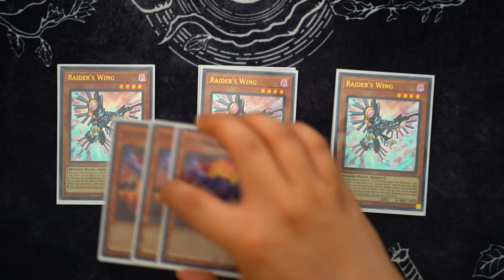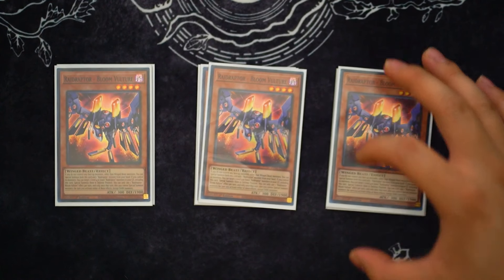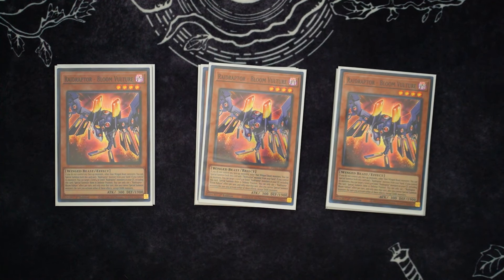Next up, a new support card, we're playing three Bloom Vulture. This card is actually nutty. If you control no monsters or only Winged Beast monsters, you can use the hand effect to special itself and another Raid Raptor from your hand. And then it's got a graveyard effect too, but you can't activate it the same turn as the other effect. If you control no monsters, Bloom Vulture can revive itself and another level 4 or lower Raid Raptor monster, get them back on the field in defense position, and you just have a restart in your combo. It's insane.